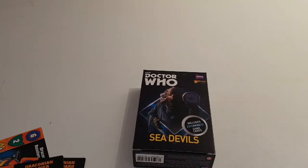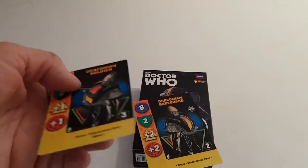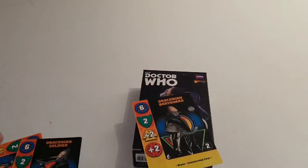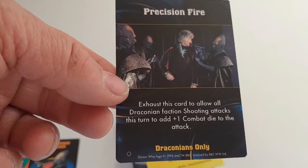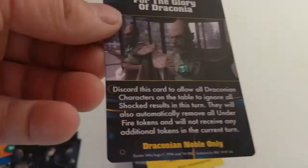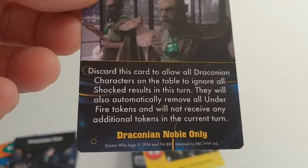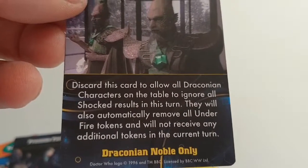Because there are three models in the box, you could field the Commander, the Noble, and the Bodyguard as one full box. Then we have Precision Fire — exhaust or discard to allow the Draconian faction's shooting actions to get a plus one combat die for their attack. And then the other card is For the Glory of Draconia — discard this card to allow all Draconian characters on the table to ignore shot results this turn.